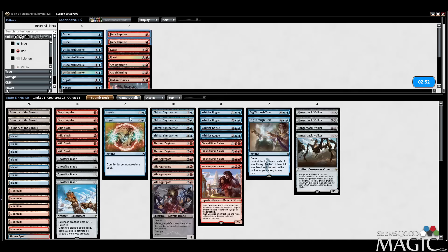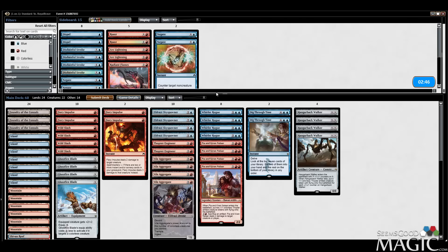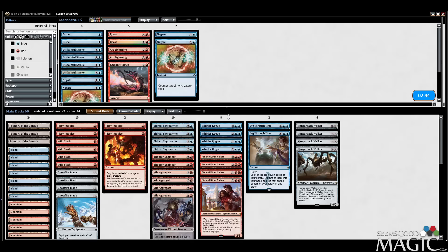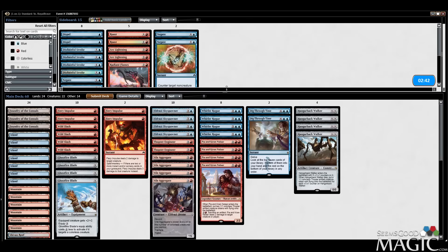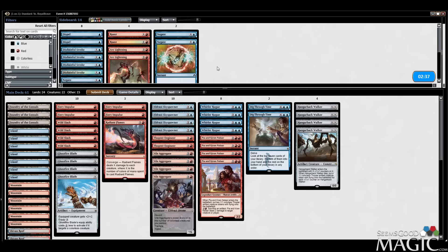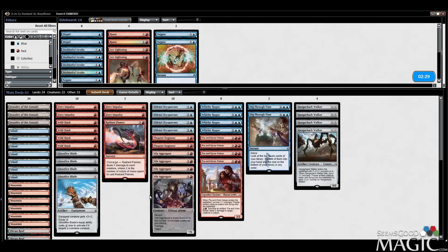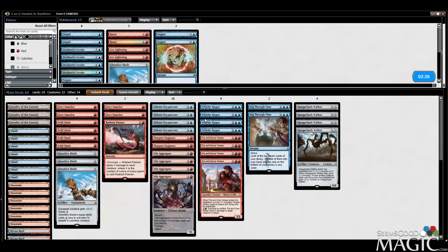Sideboarding — a couple more Fiery Impulses seem correct. Negate stops Secure the Wastes and Outpost Siege, but that doesn't seem all that important. Disdainful Stroke's probably not important either. Roast, Arc Lightning, and Radiant Flames — actually Radiant Flames might be something we want here. I'll make one cut, probably cut a Blade, and we'll still be just fine.